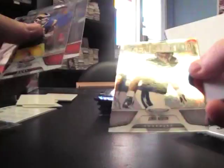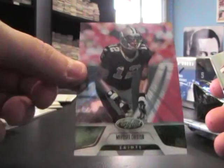New Generation — Jonas Mouton. There's a blue one — Todd Heap 100 to 250. Mark Ingram jersey. Emerald, emerald — Marcus Colston, the Atomic Emerald, 3 of 5. Leonard Hankerson jersey 250.